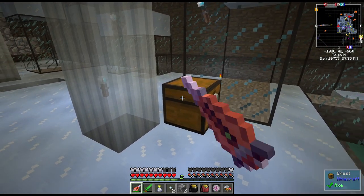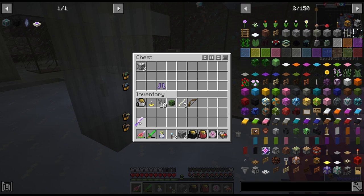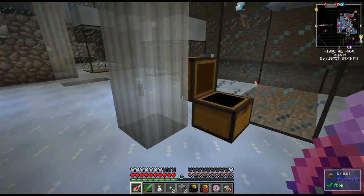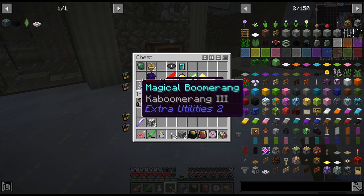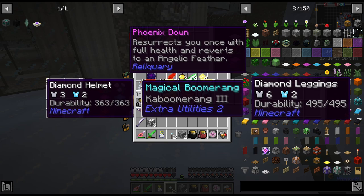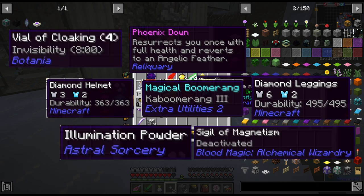Then we went on to loot a couple of chests. This one didn't have much — just a life-mending sword, which I would never use because it takes my life in order to mend it, some boots and some rock crystals. But then this chest here was amazing: a Kaboomerang, a diamond helmet, a Phoenix Down, diamond leggings, illumination powder, a vial of cloaking, and even a sigil of magnet. So once we have LP in our network, we can actually use it as a magnet.